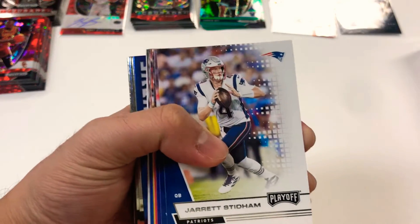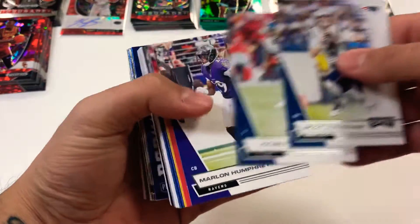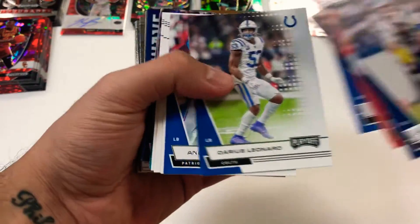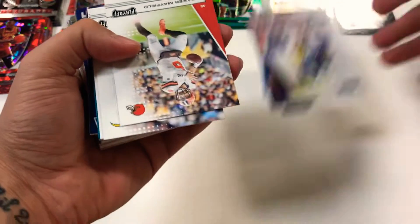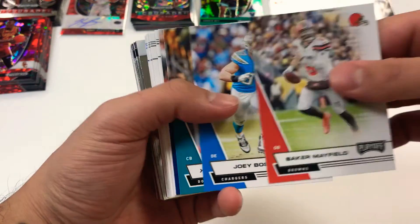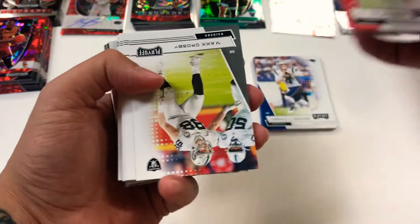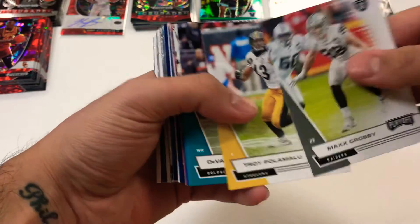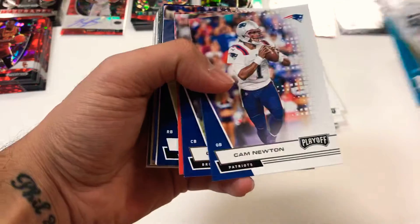We'll have a look over here at the mega, the blaster, and the hanger box. Pretty much basic playoff stuff here guys, but they did step it up a little with the inserts — a lot of chrome cards. The mega box had a chrome card in each pack and some of those were silver prism refractors, which was pretty cool. So let's get a look into this hanger box.